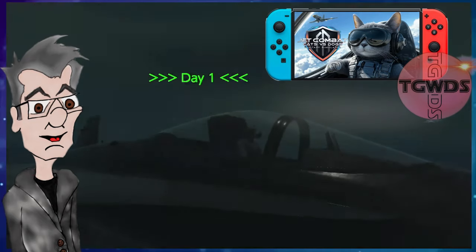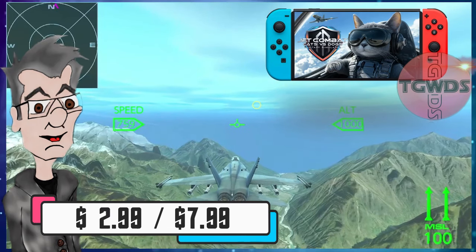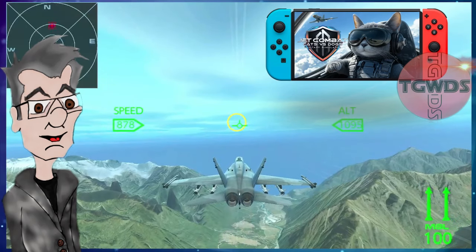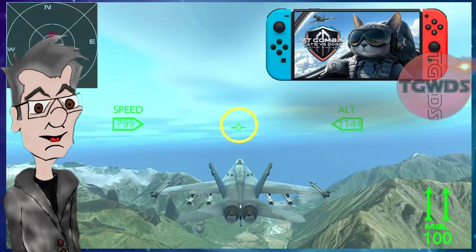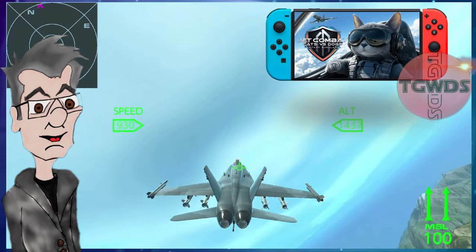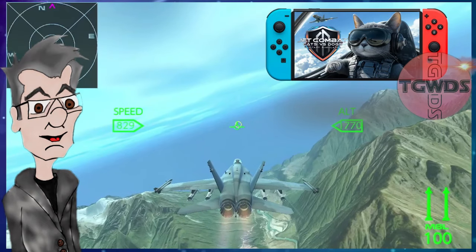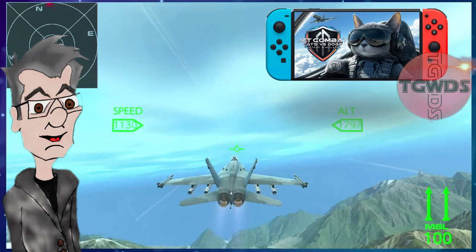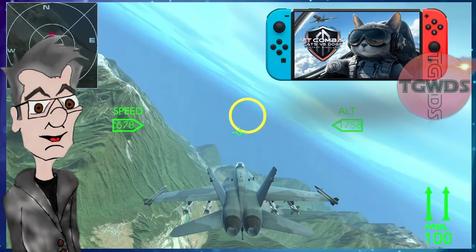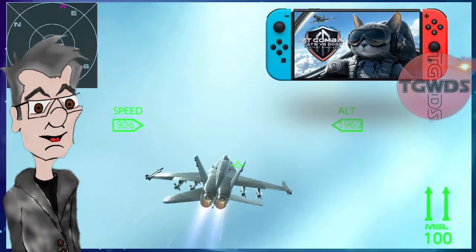Jet Combat Cats vs. Dogs Military Simulator is presently on sale for $2.99, regularly $7.99. Choose your side and rule the skies. Soar into the skies in this high-octane aerial combat game where the age-old rivalry between cats and dogs takes flight. Originally released November 21st, 2024, single-system simulation action from Simulamaker. Rated E10+ for violence, supports all three play modes, it's 522 megs, and it's in English.